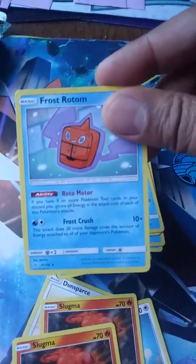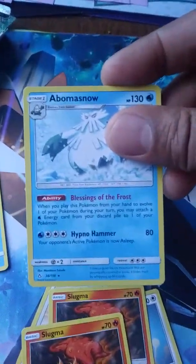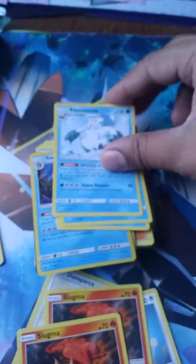You get a Frost Rotom — that's another rare. You get this Abomasnow where it's like an Aqua Patch when you evolve it — that's another rare, and you get two of those. You get Snover. Yes, it's a Water and Grass Pokémon.